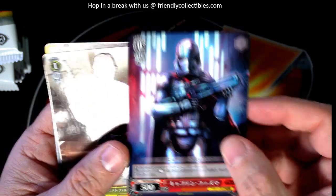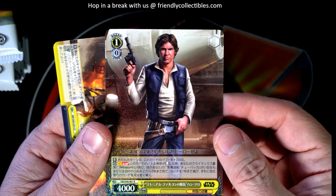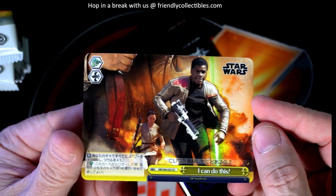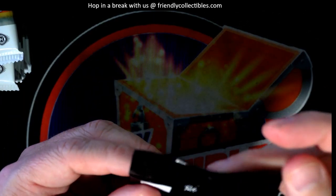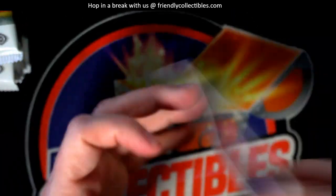Alright, then we got the Kylo Ren uncommon. And there's an uncommon right there. Nice Han Solo rare, and we've got a climax common. That's the last pack for Troy C.